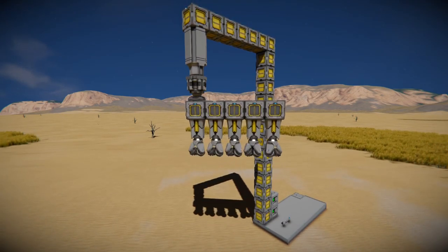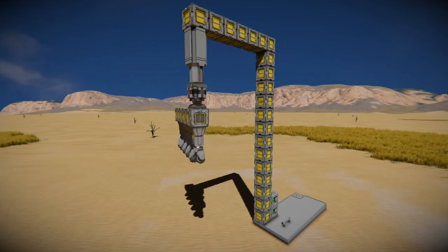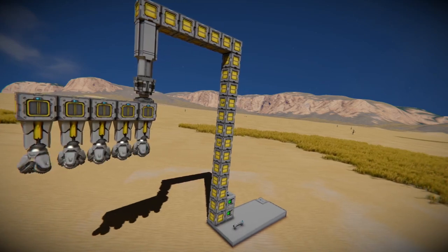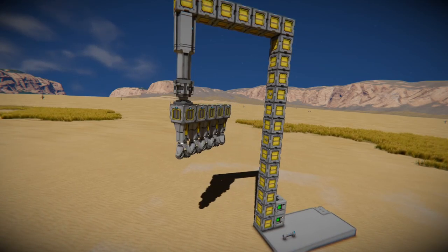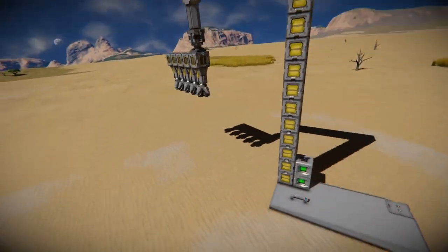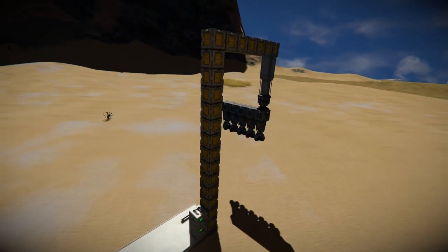I wouldn't typically put these drills at this type of speed — this is up to five right now. I usually keep it at about 0.71 for accurate drilling and not to overwork the drill bits. But this thing will slowly lower, not clogging up the drills because it's only dropping by half a meter at a time, and it'll be able to continue to chug along until you run out of piston length.